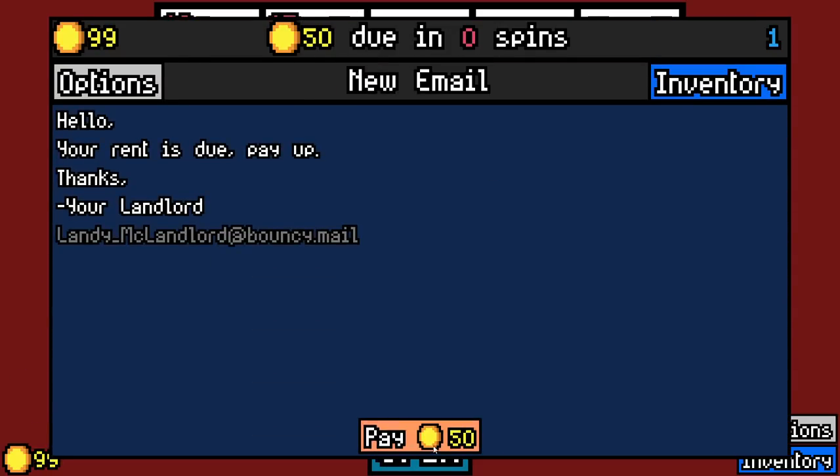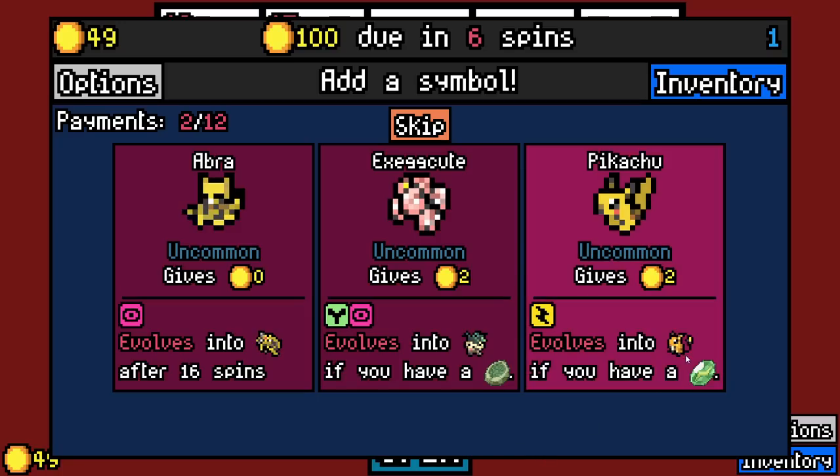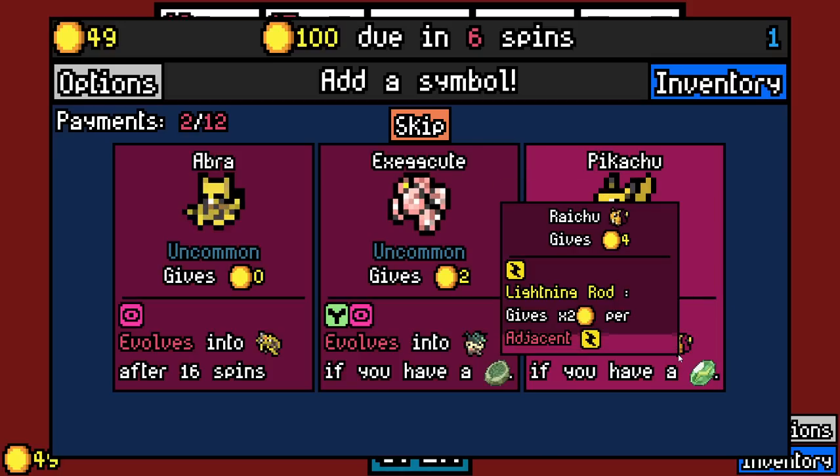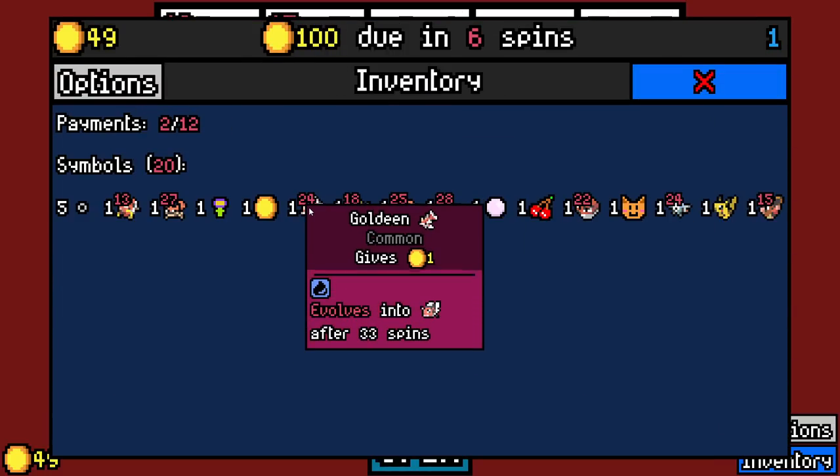They will evolve after they get spun a certain amount of times — like coal, if you will. Pikachu turns into Raichu, which gives times two per adjacent electric type. I'm liking the idea of that. Electric and water, mostly focusing for Goldeen if we can find it.